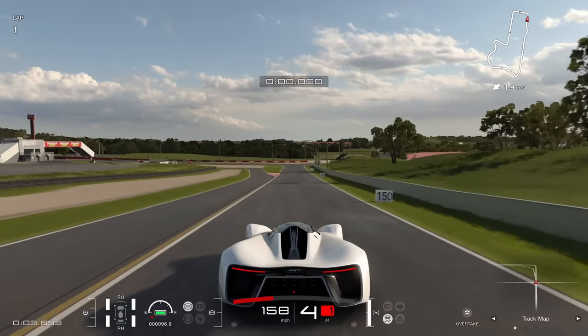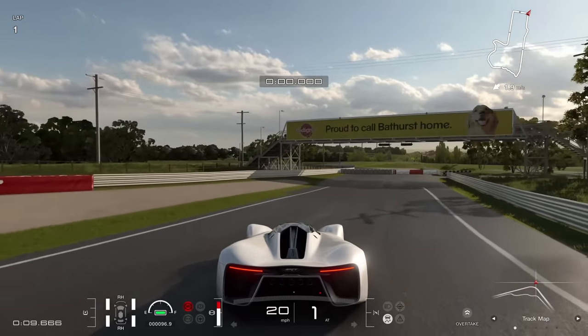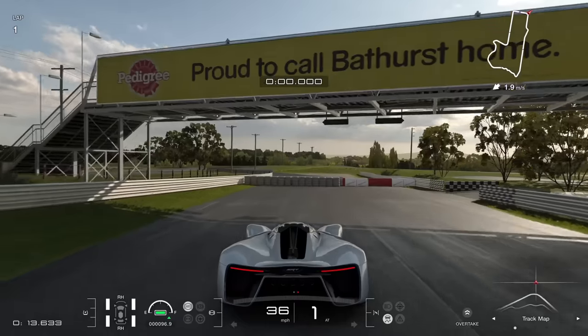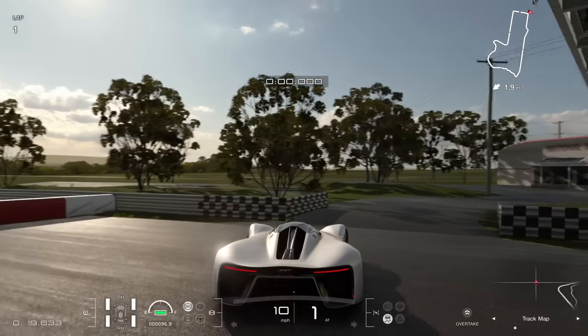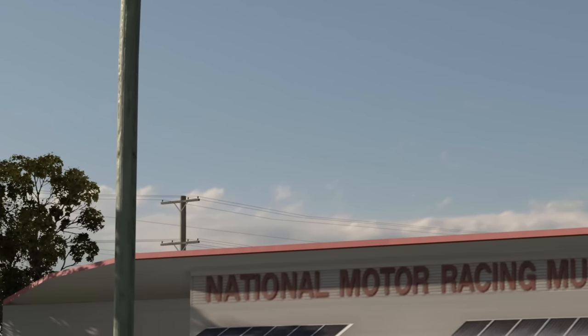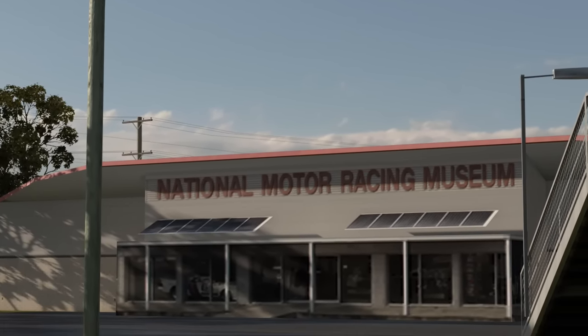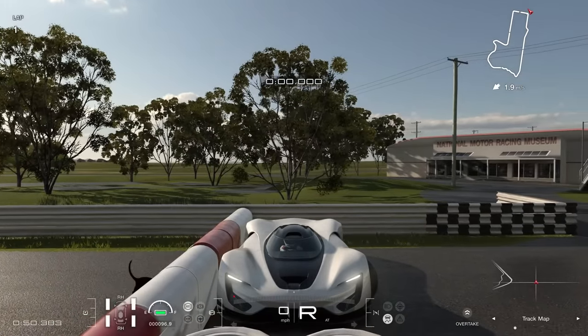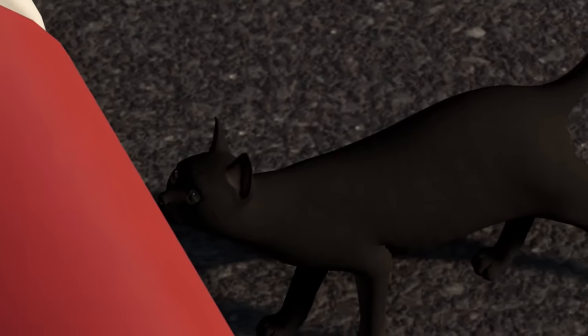Why stop there with the animal-themed easter eggs? We've already seen a hidden cat earlier in this video, but there's another one hiding — not on Tokyo, but on Mount Panorama. Coming down to the final corner, there's an escape road that goes off to the right. We've featured this road in previous videos, including for the National Motor Museum visible on GT7. But if we park closely to the barricades at the end of this little road, we can actually see a cat right on the other side of the barrier. It's really difficult to spot — you have to be right up against it to see the cat.